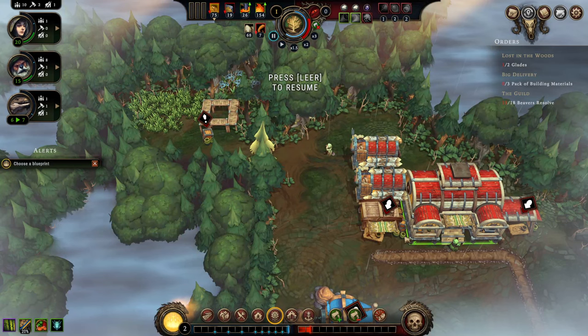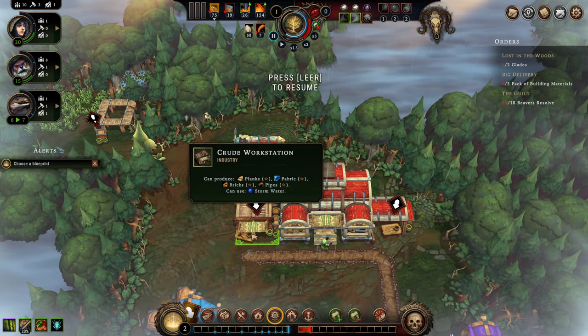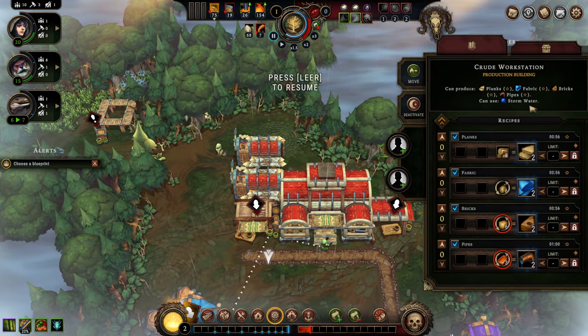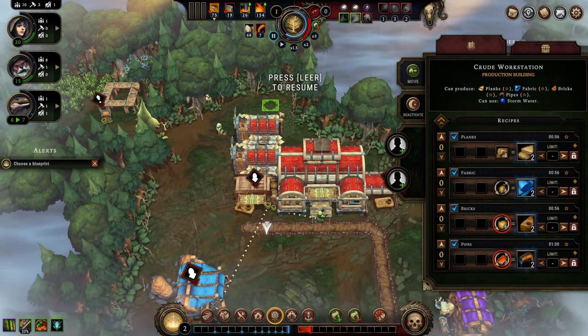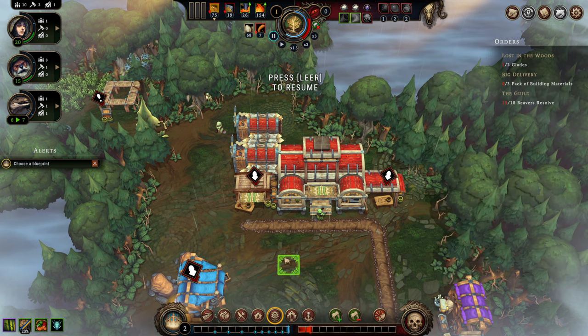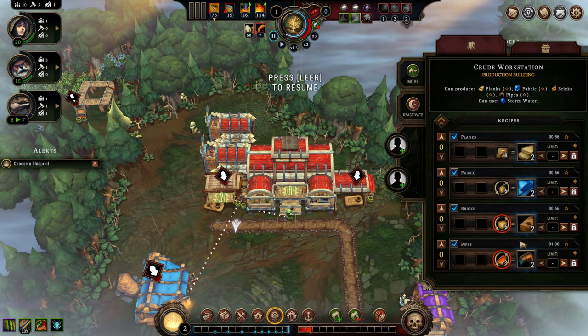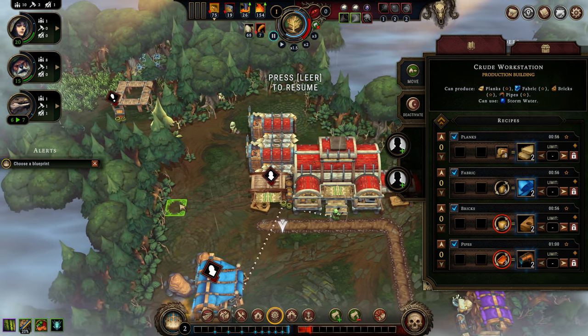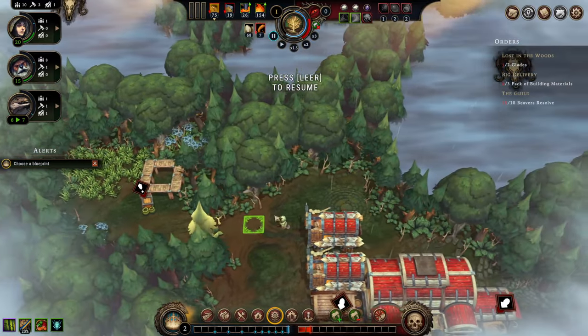The opposite is true for the crude workstation, which has a hollow star — not even a filled one. This means the building is even worse than one with a single star; it's the lowest tier. It exists so we can build materials before we've drafted anything, or if we get super unlucky with our drafts.